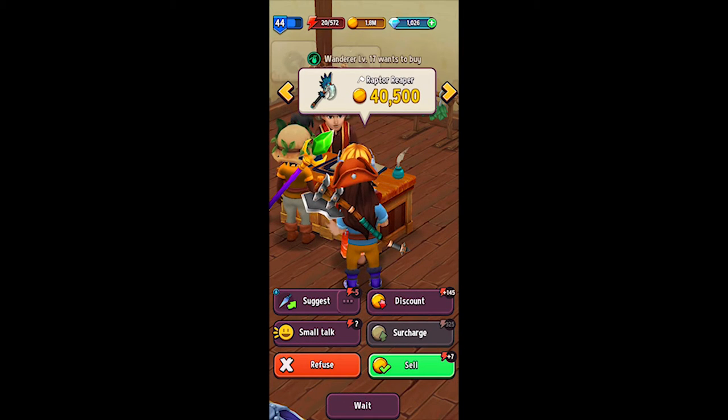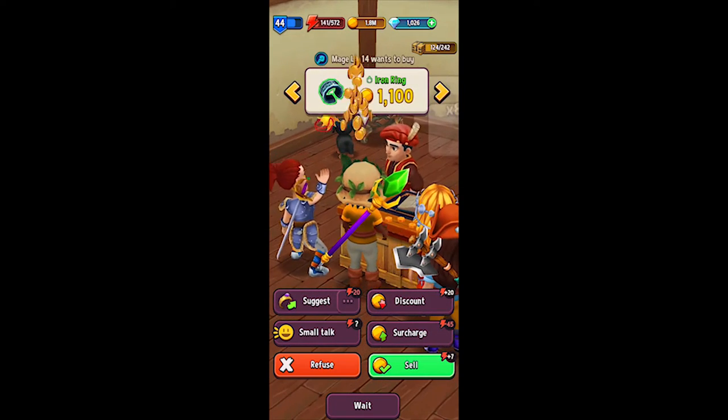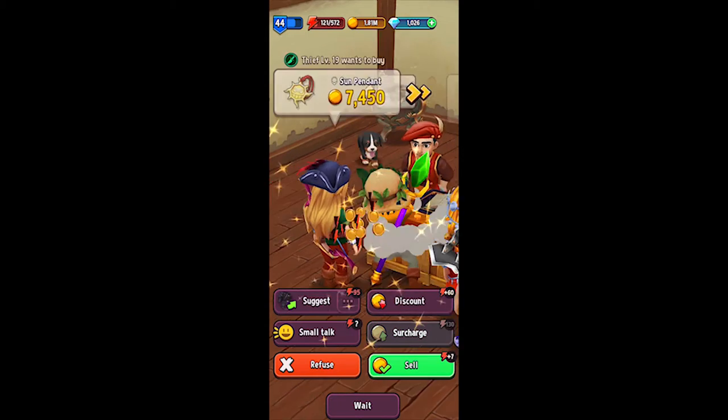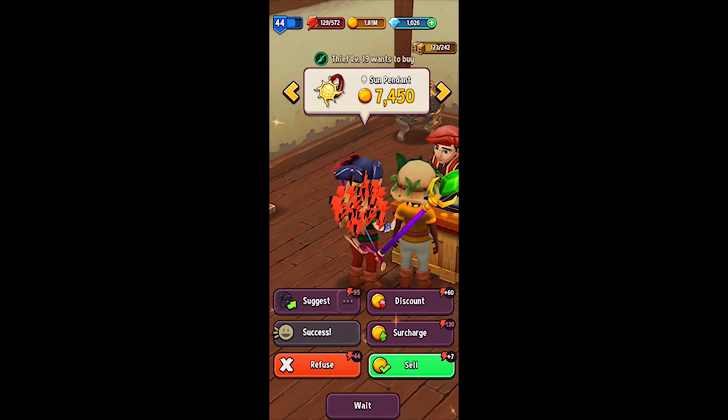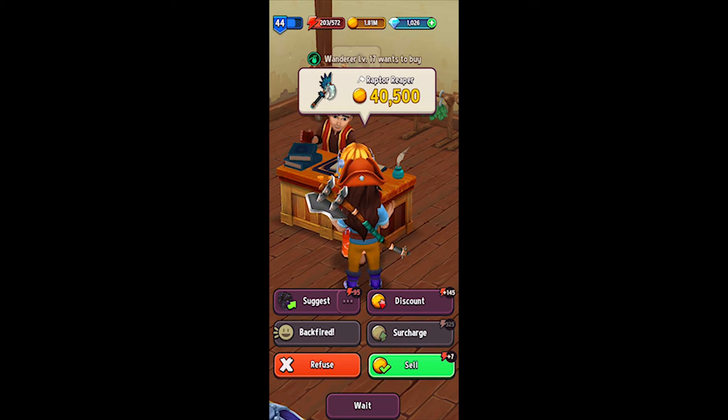How do you get more weapons and armour? Your workers help craft them for you, and the further you go on, the better weapons and armour you can create. You always get heroic customers coming back and forth into your shop, and that's how you make your money, as you can discount and surcharge customers, which sends your merchant energy up and down depending on the options you choose.